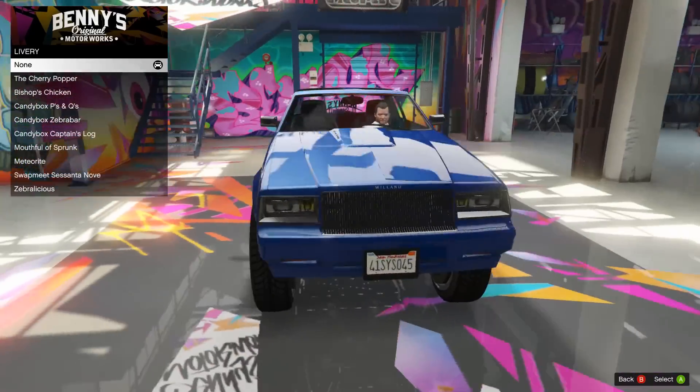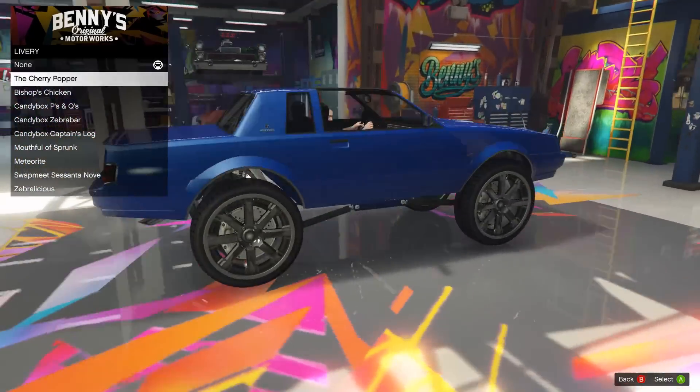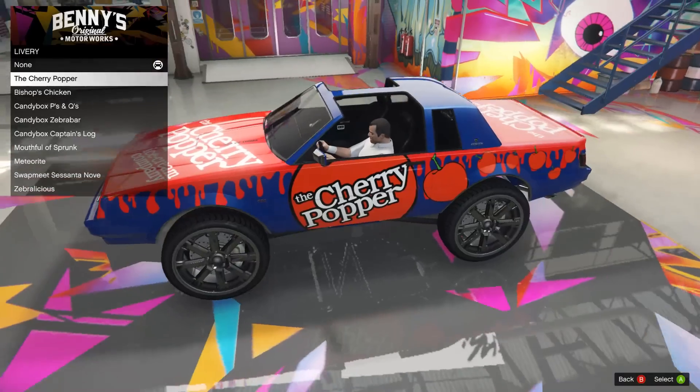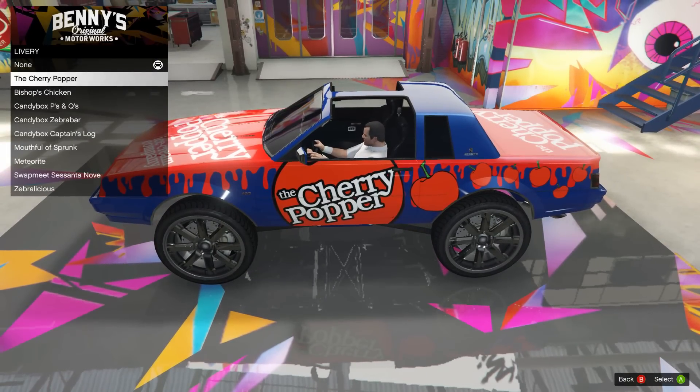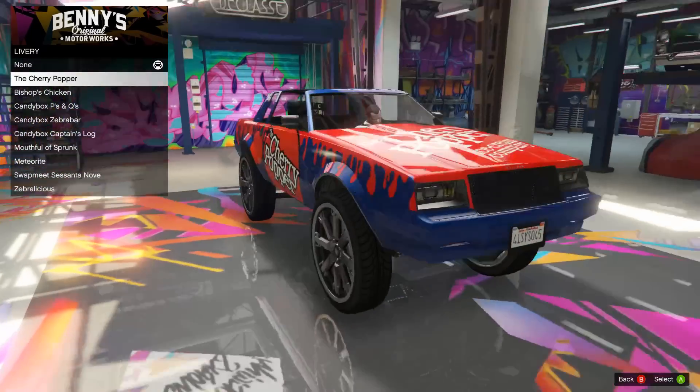On to the livery - lots of cool livery for this car. First we got the cherry popper - this one's like my favorite, but it has to go with a certain color on the car, so it's not as usable, but definitely an awesome one. The cherry popper ice cream company logo around the hood.